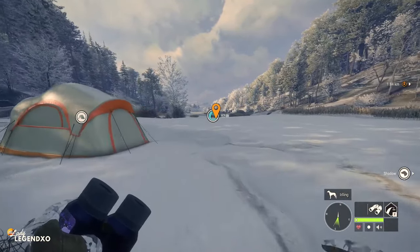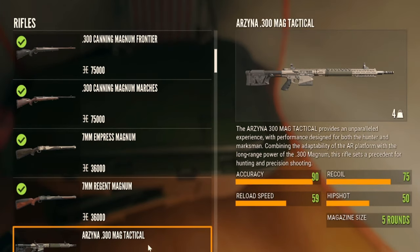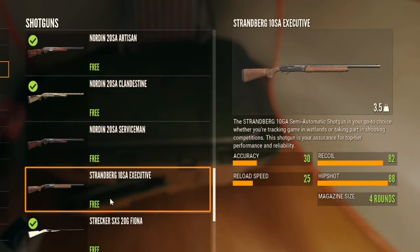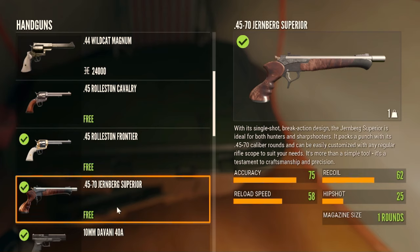Here is the Arzena 300 Mag Tactical in the store. Once you purchase the high caliber weapon pack, all three of the weapons it includes will be free in the store. Weapons that come with maps you have to pay for, but weapons that come in weapon packs are free once you purchase the DLC. There is also the new shotgun — this is the Strandberg 10 SA 10 gauge executive, which has four rounds. And there is the 4570 Jernberg Superior handgun, which has one shot. We are going to test them all out today, but mainly we're going to be playing with the 300s.